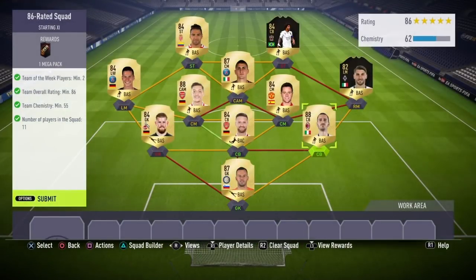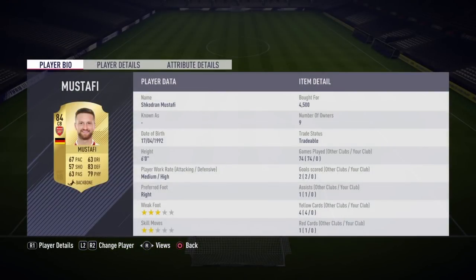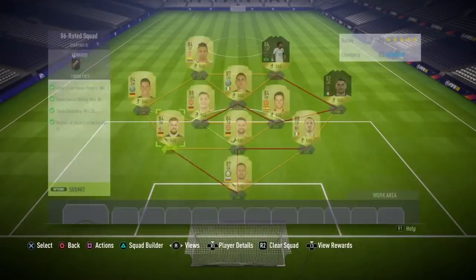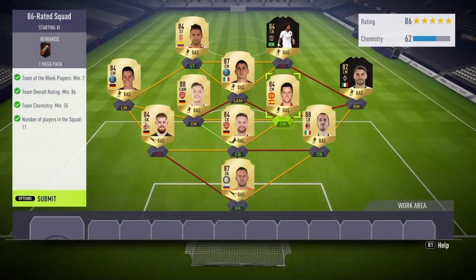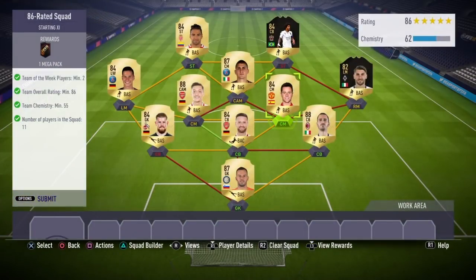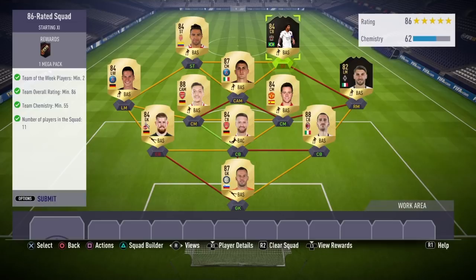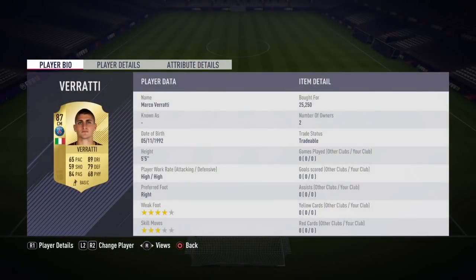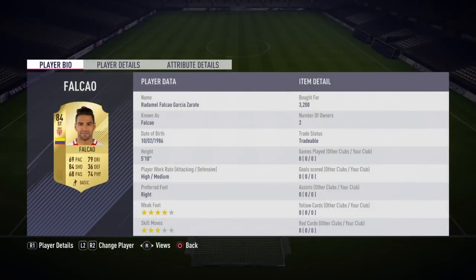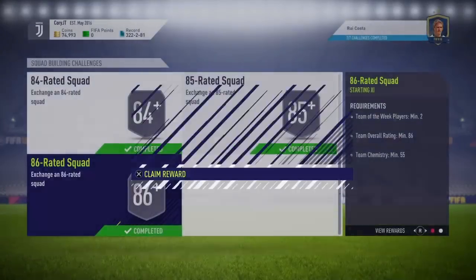For the 86-rated squad: Handanovic in goal for 22,000 coins, Bonucci for 42k (most expensive, needed for rating), Mustafi at centre back for 4k, Horn at left centre back for 2.9k, Draxler at left mid, Mesut Ozil at left centre mid for 36,000 coins, Ander Herrera at right centre mid, Inform Griffo at right mid as one of the cheapest informs, Verratti at CAM for 25k, Falcao at striker, and Inform Dante at right striker for around 20k. All seven SBCs are now complete.